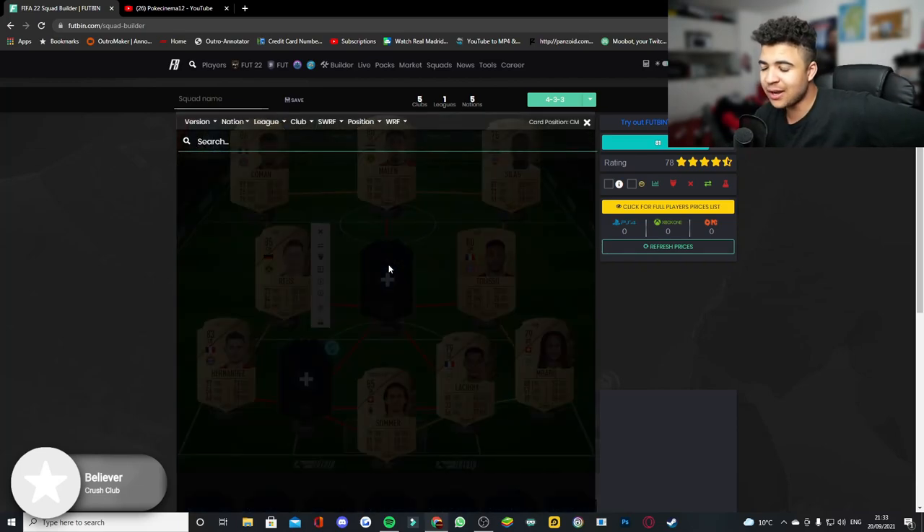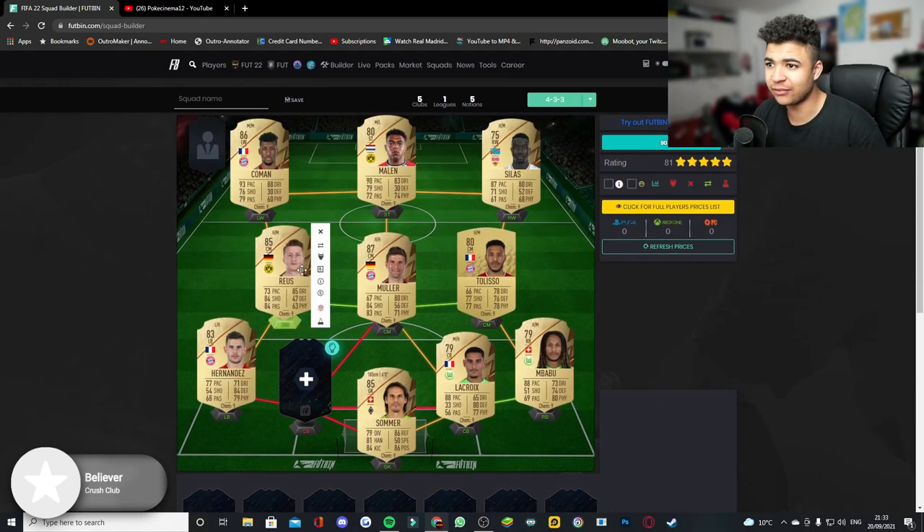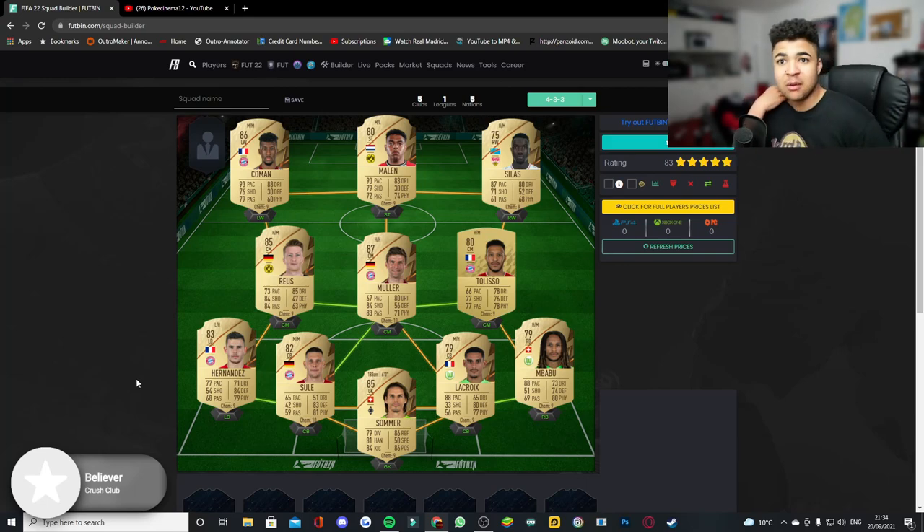At center mid, I saw Bateson buy a Muller for seven and a half, so I'm putting Muller in there — 7500 coins for an 87-rated Muller, probably worth 20-30k when the game fully releases. And at center back we've got Niklas Sule, who was literally listed for 800 coins. Castro listed him for 800 coins and he sold.